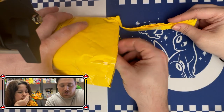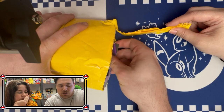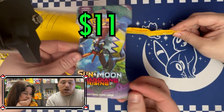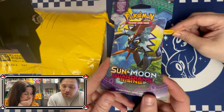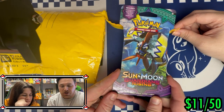The first thing we are pulling out — oh, there's a bunch of stuff in here! There's some booster packs! Here we go, pulling the first one out. It's Sun and Moon Guardians Rising. This is an old set, this is before I've even thought about playing the game. We're gonna start with this Guardians Rising — we'll keep the total on the screen.